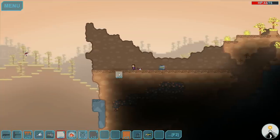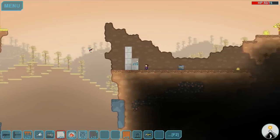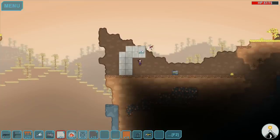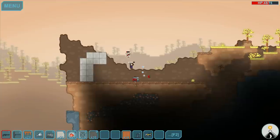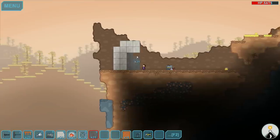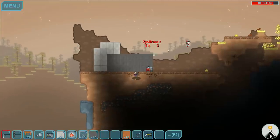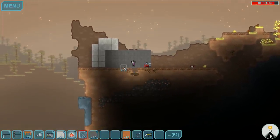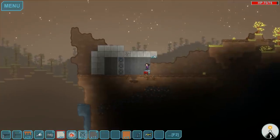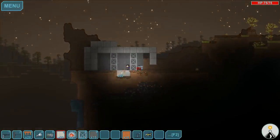Those guys are tough. I think we'll start the base right about here and go two wide, then start bringing it up and over. Go away wasp, trying to build! Oh, we got him — and he dropped a red one too, excellent. Then back here we'll put these supports in just like this. Oh man, where did the day go? We're going to have to build fast.